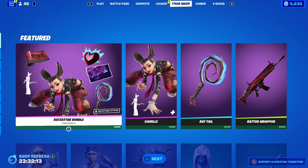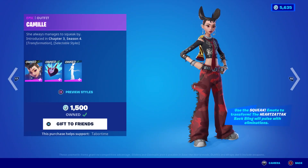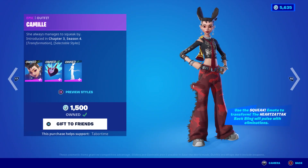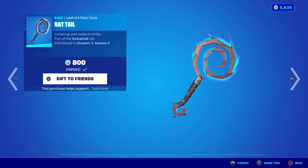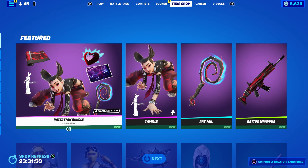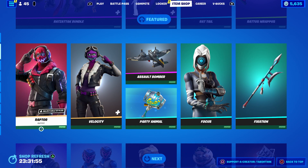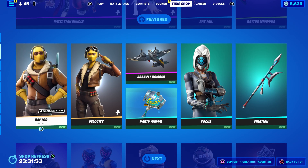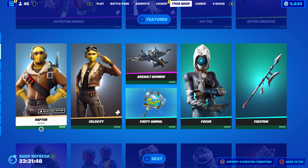I like the rap too — maybe I'll do a full gameplay and review on her. The price is 1500 for her plus the emote obviously, 800 for the rat tail pickaxe, which looks pretty sweet. The rap is 300. Rat tail — yeah, because Big City Green crossover? No, it was before this.